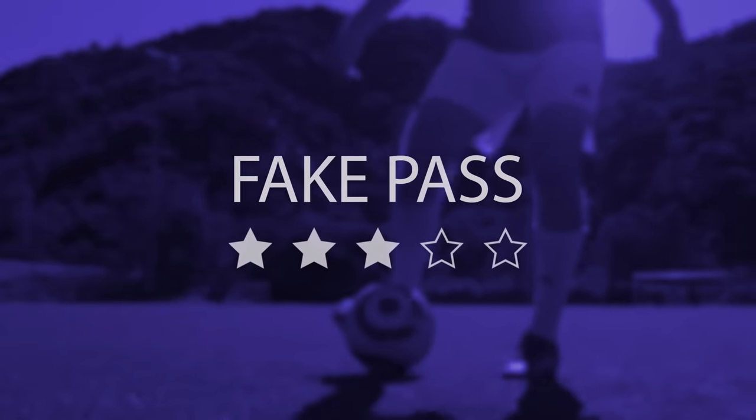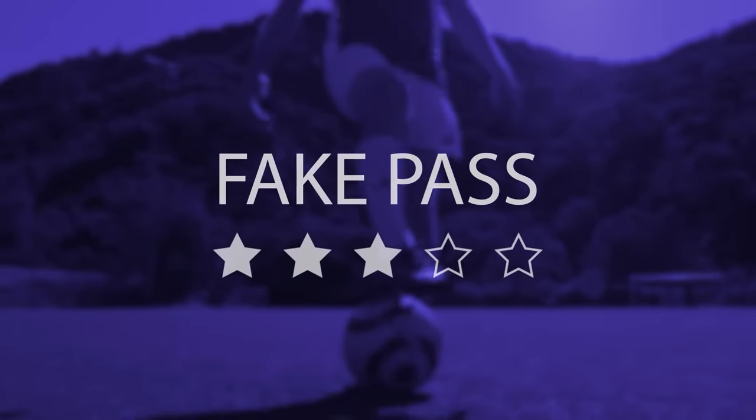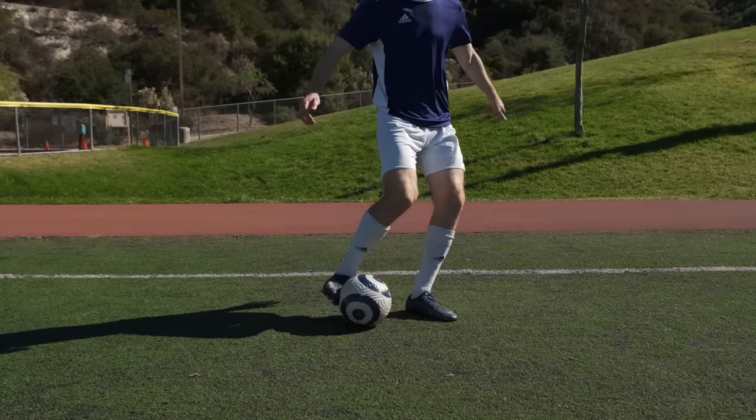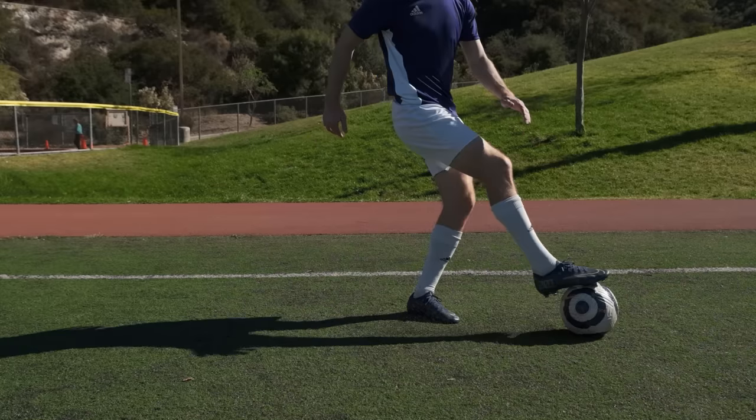The Fake Pass. Start by using the inside of your foot to push the ball one direction, as if you were passing the ball. But instead, before the ball gets away from you, roll your foot up the ball and use the sole of your foot to stop it.